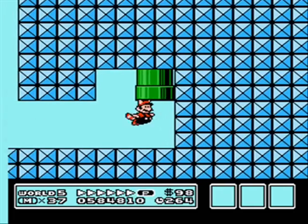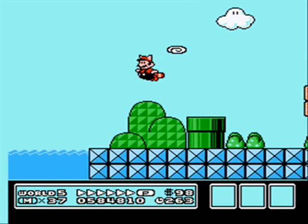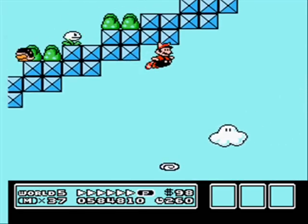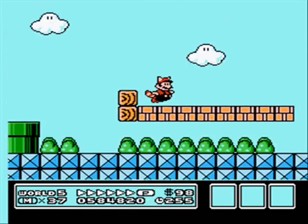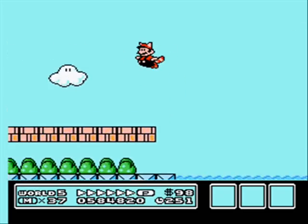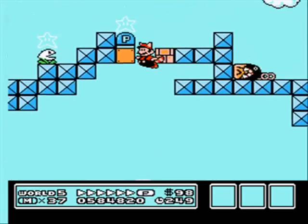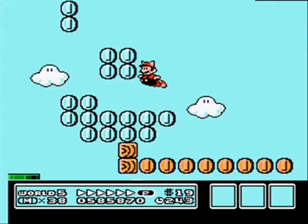So I will go through this pipe. And we're under the level. This is what the level normally looks like up there. Actually, I will hit that P-Switch there, and we have a bunch of coins.